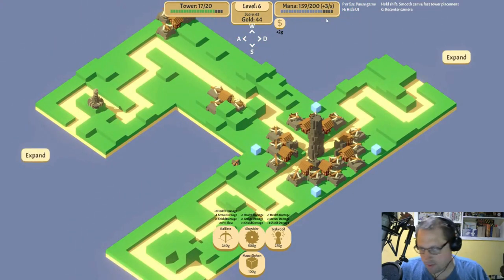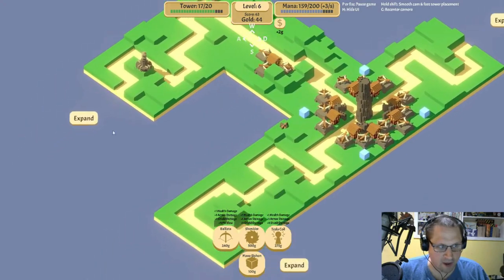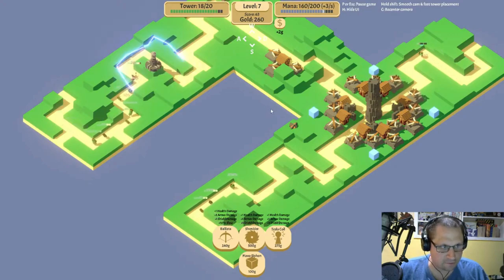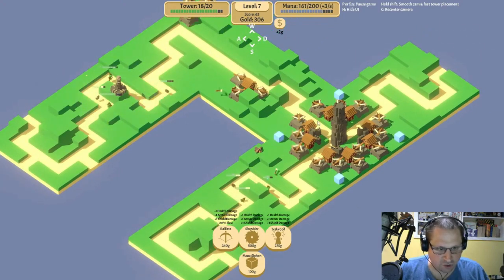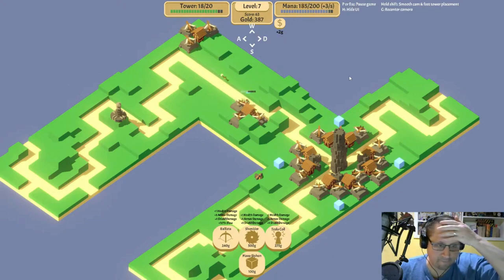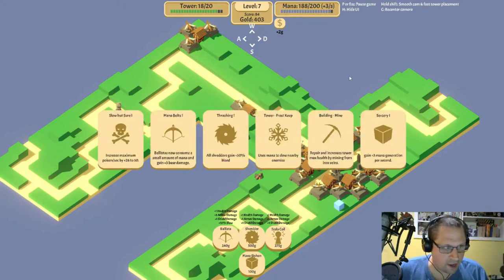Our current natural mana progression is good enough to feed one tesla, and then we've got the siphons to goose our mana production further if needed. There's another good tesla spot — we want at least one tesla at each route.